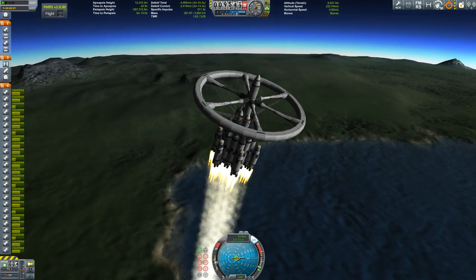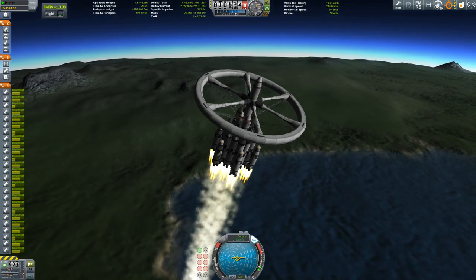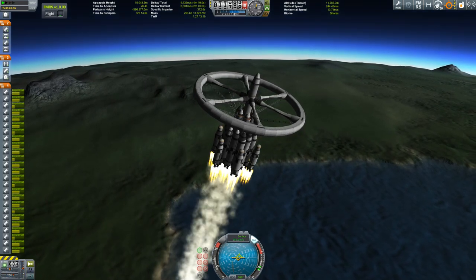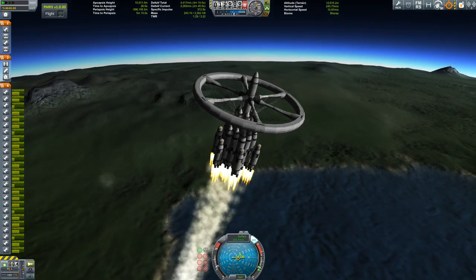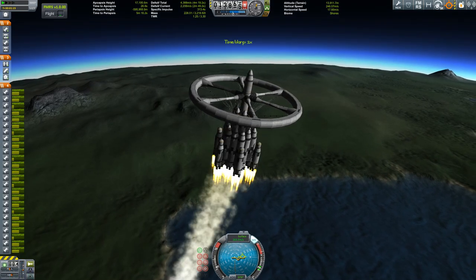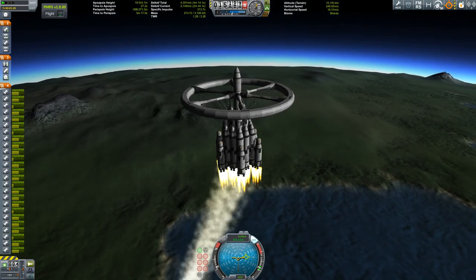I'm going to put some footage of that at the end of this video, but for now let's enjoy the final and successful ascent of this gigantic refuel station into orbit. I did make some modifications since I showed you how to build it — for instance there are some fairings around the resource converters, I also added solar panels and some more docking ports. I experimented a little bit with the aerodynamic...